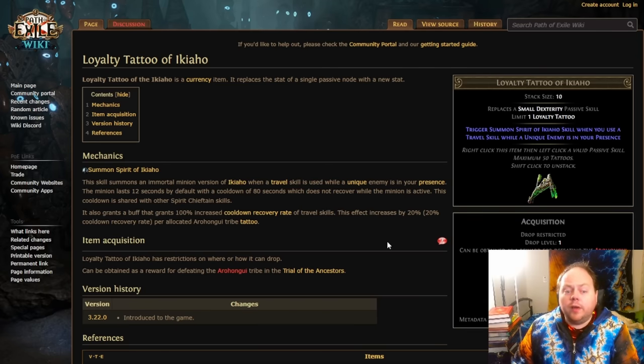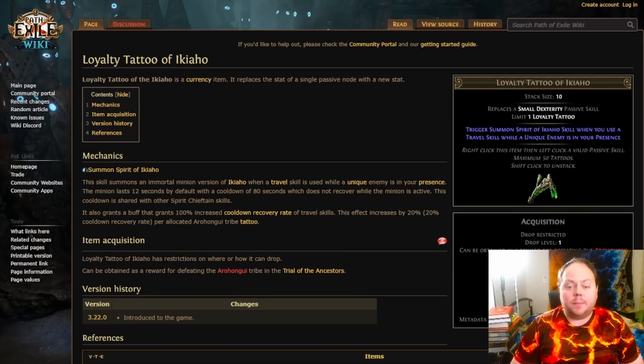Next we have the loyalty tattoo of Ikahaya, which is the easiest of the whole lot to proc — all you need to do is use a travel skill when a unique enemy is in your presence. Once you do that, you're rewarded with 100% increased cooldown recovery rate of travel skills. This tattoo is at its absolute best on a dedicated Sanctum Runner character, but it's certainly not limited to that. The cost of a single dexterity passive skill is pretty manageable, and almost every character is using a movement skill of some description and likes getting 100% CDR on that — especially when that CDR kicks in when you need it most, in the presence of a uniquely tough enemy.